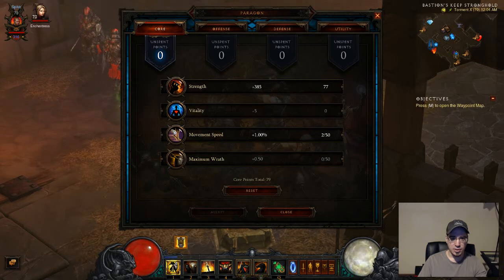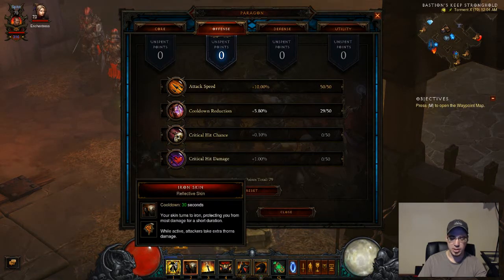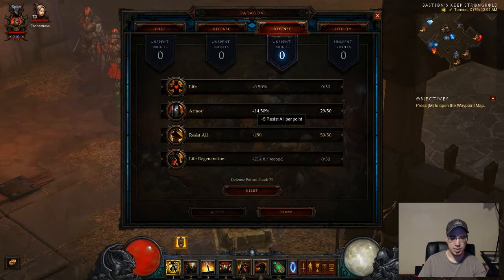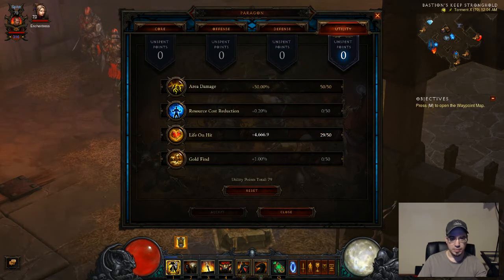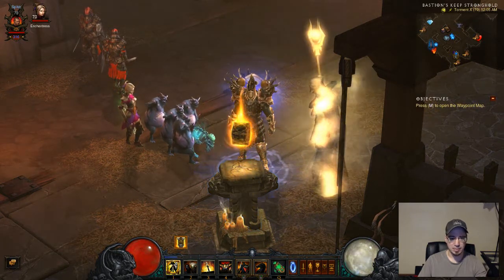Let's go over Paragon Points real quick. For your first category, max out your movement speed and put everything else into Strength. For offense, you're going to want attack speed up first, then cooldown reduction, because as you use these skills more often you'll do more damage. Then critical hit chance and critical hit damage — follow these in order. For defense, get resist all up immediately, then armor, then either life or life regeneration. For utility, you want area damage up first, then life on hit. Resource cost reduction won't matter much, and this build doesn't really require gold — gold find from gold wrap doesn't work in greater rifts since they don't drop gold.